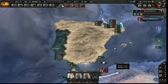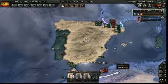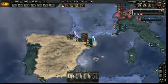Greetings everyone, this is First Centurion 753 with another episode of the Access Spain series for Hearts of Iron 4. We are in October of 1939, and it is October 17th.